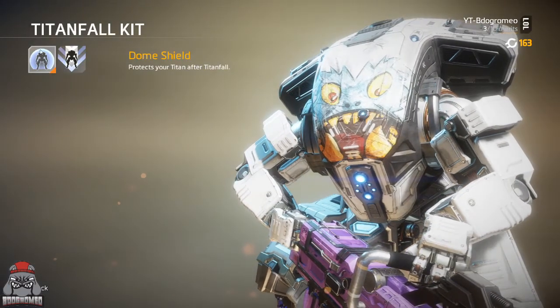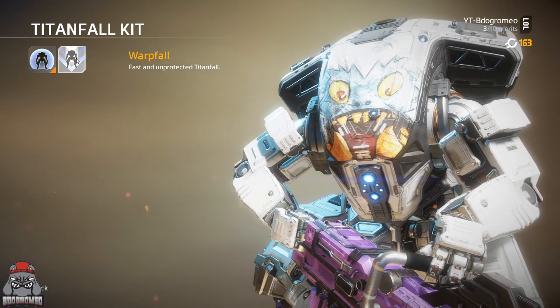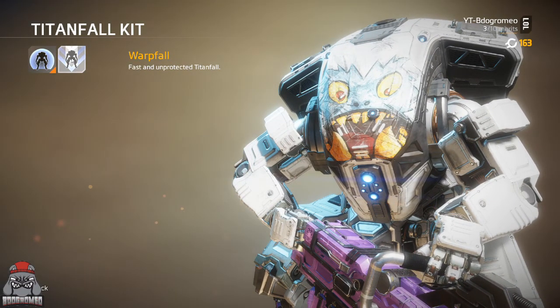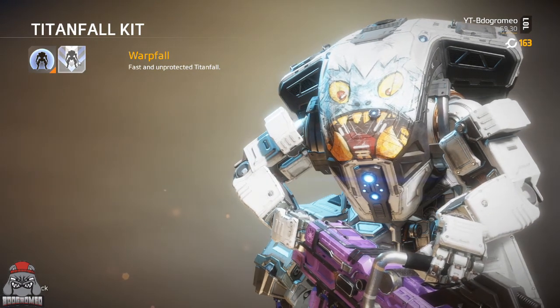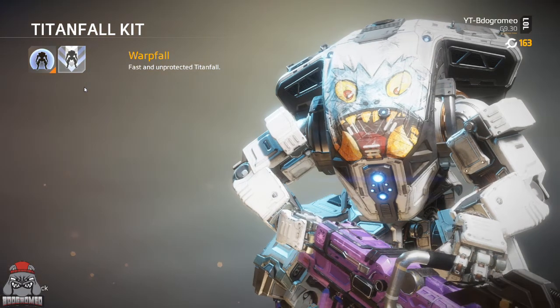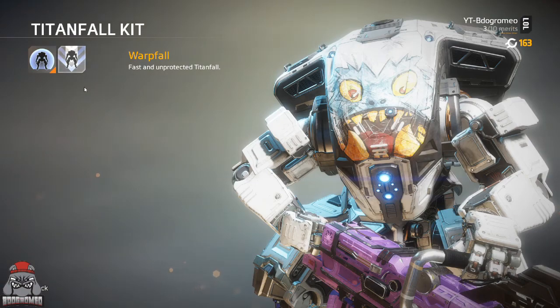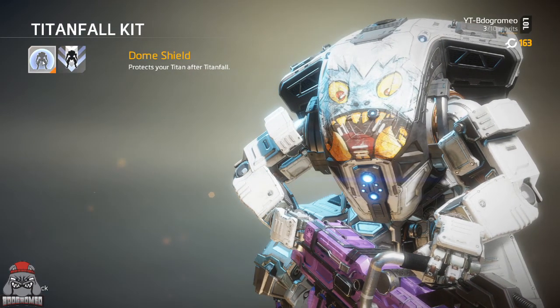As for the Titanfall kit, always stick with Dome Shield. He's a large titan, so if you drop him in battle with Warp Fall, you're just going to take unnecessary damage. I never use Warp Fall — same as Northstar, just not something I plan on using. You can use it to crush titans, but it happens so rarely there's no point. You're putting yourself at a disadvantage, losing health before you're even inside your titan. Always use Dome Shield.